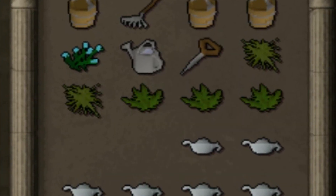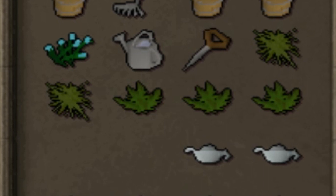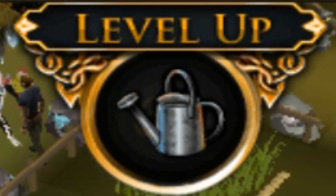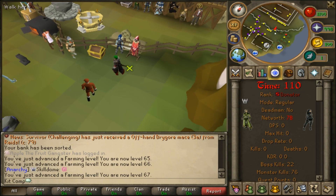Oh my god, we are harvesting our first herbs - grimy ranarrs! Now that we have herblore levels we can actually clean all of those at once. If you just click one it'll clean all of them at once, that's actually pretty great. Just like that, we are at 66 farming, which is pretty good.